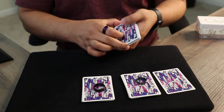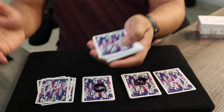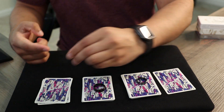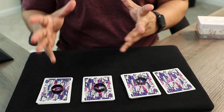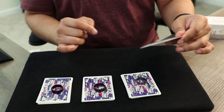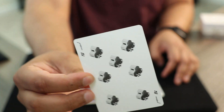Spectator number four is going to do the exact same thing — deal as many cards as they want, take my last ring, and I'll put it on. Spectator number one stopped and cut the deck wherever they wanted and stopped at one card. That card ended up being a seven of clubs. You can see that seven of clubs — the cards are kind of weirdly shaped, but you can see that the card is a seven.